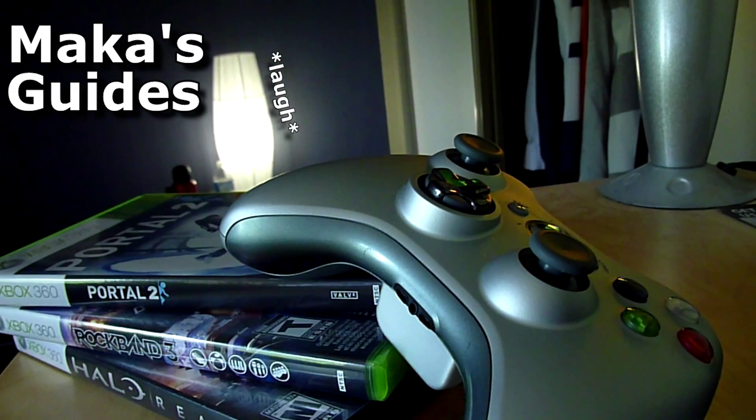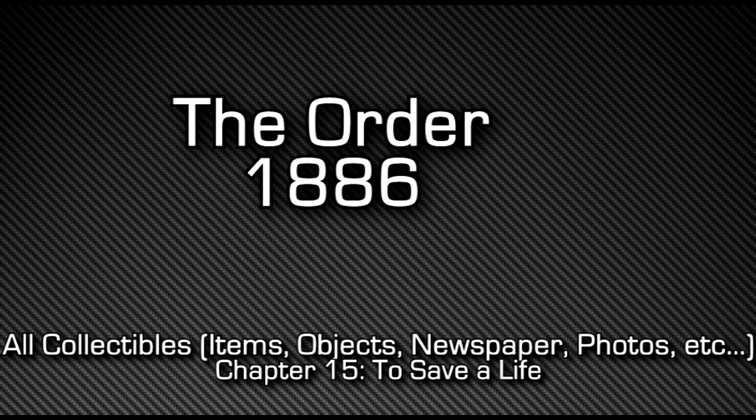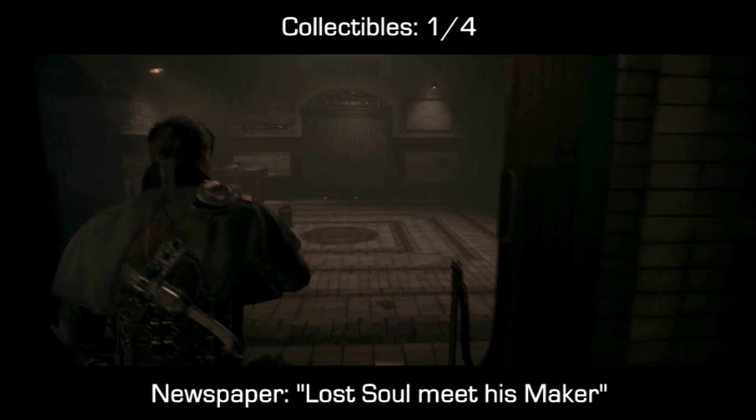Macca's Guides. Hey guys, Macca here. The Order 1886 Chapter 15, which is the last chapter that includes any collectibles — you should unlock the remainder of your trophies in this chapter due to all of them being here.